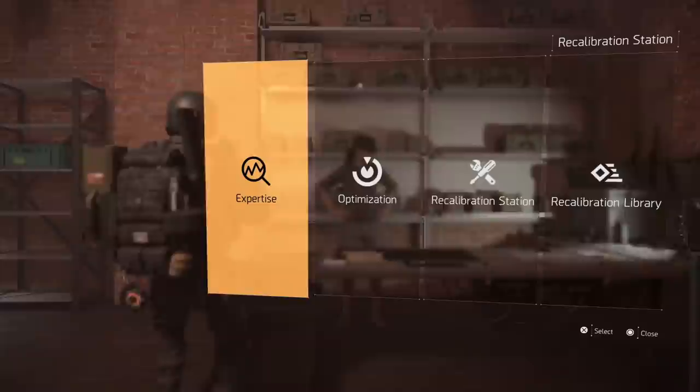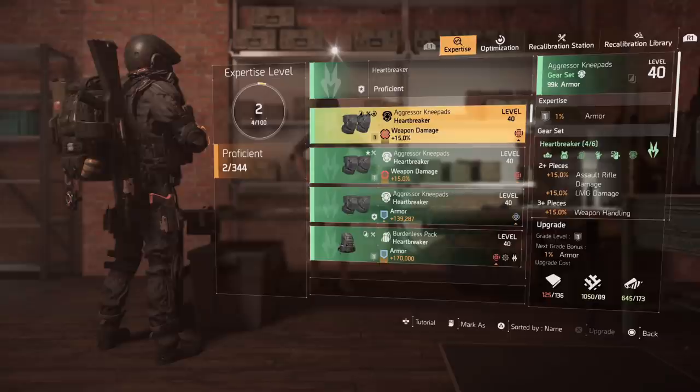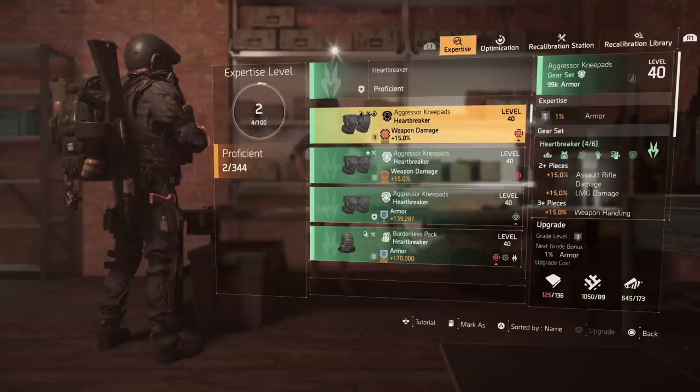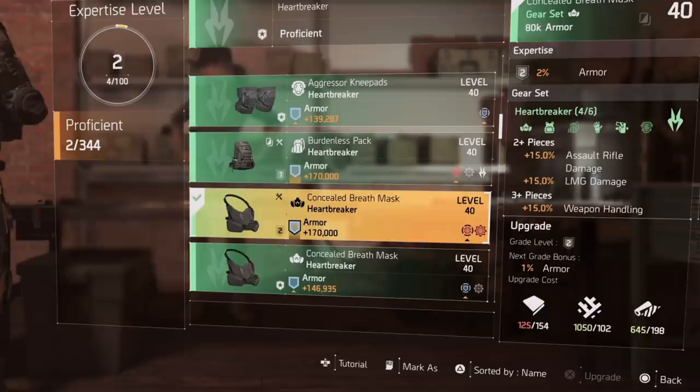Looking at the Heartbreaker expertise breakdown: some pieces show expertise one, meaning I can still donate materials and upgrade them. Some pieces I haven't touched are just at proficient, meaning I can upgrade them to expertise one if I want — all showing green. This one piece has hit my max at expertise two, giving me two percent armor. I can't upgrade it any higher until I reach expertise level three.